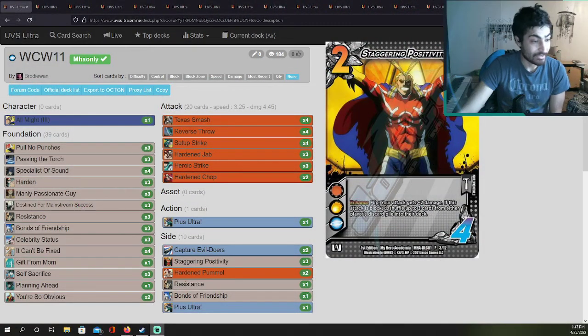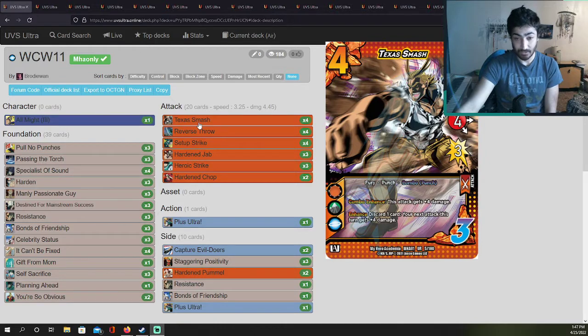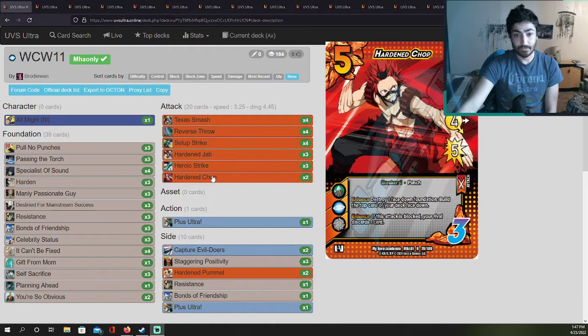The first one is 16th place — Christopher Smith with All Might 3, which is insane. I love All Might 3. He's basically an eight-hander because you can make him and commit to foundation, draw two. He also gives every fury or punch attack plus one speed or plus one damage based on what you want and based on how many cards the opponent has.